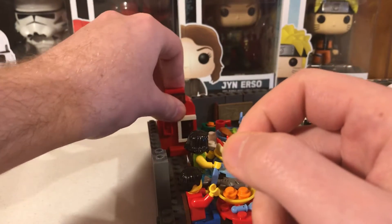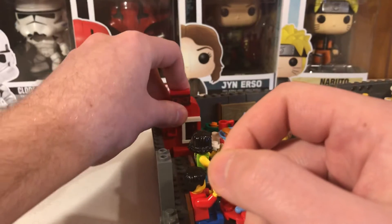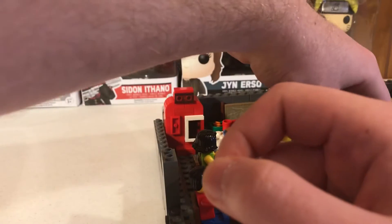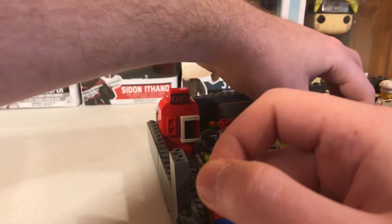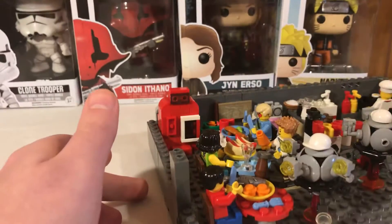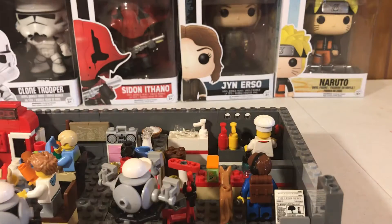I'm just going to put this right back in here. Oh, something dropped — I'm not sure what it was. There's this drawer right here, just fix that real quick. There we go. And yeah, there's the kitchen area in the back.